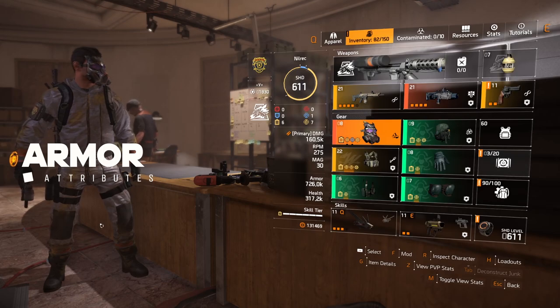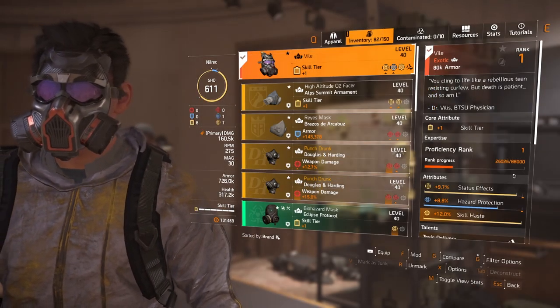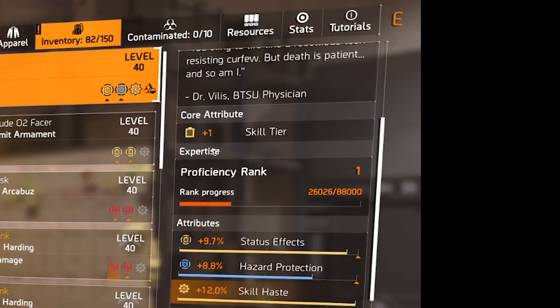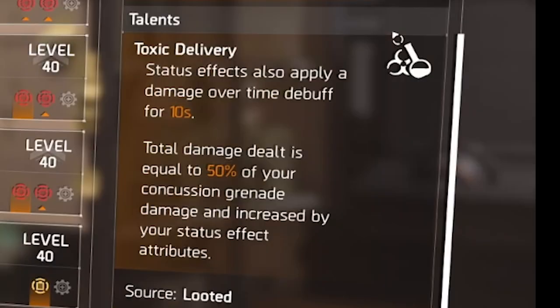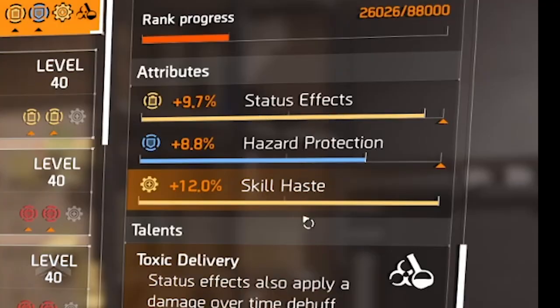For the mask we're using the exotic item Vile. You can farm it on Countdown or Summit by opening exotic caches — just set your target loot to mask. It rolls with a core attribute of skill tier, with attributes of status effects, hazard protection, and skill haste. The talent is Toxic Delivery: status effects also apply a damage over time debuff for 10 seconds, with total damage equal to 50 percent of your concussion grenade damage, increased by your status effect attributes.